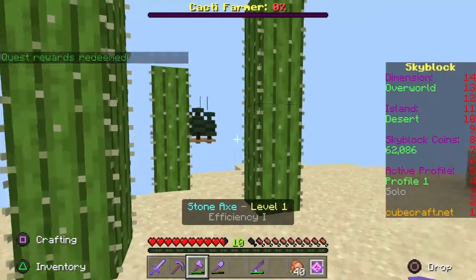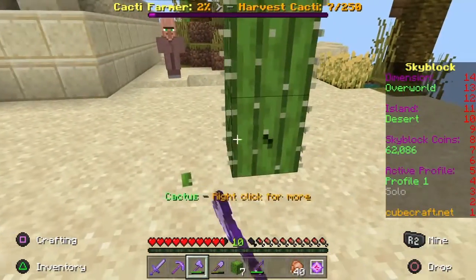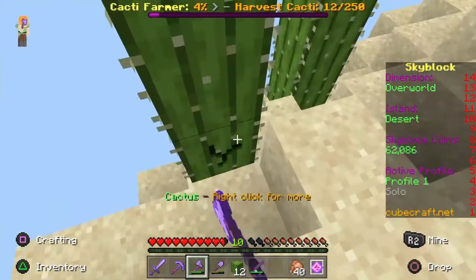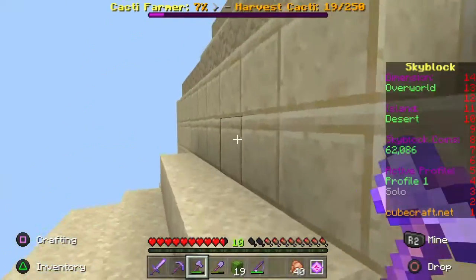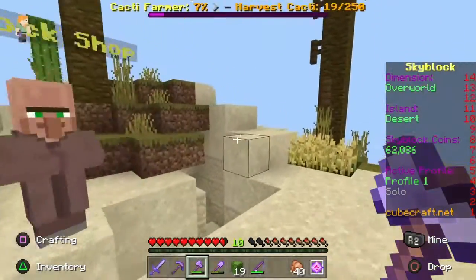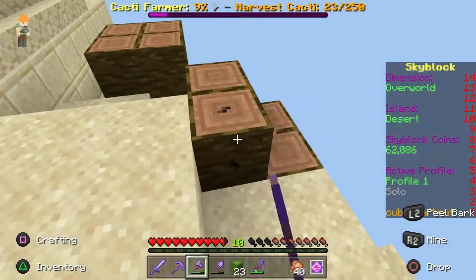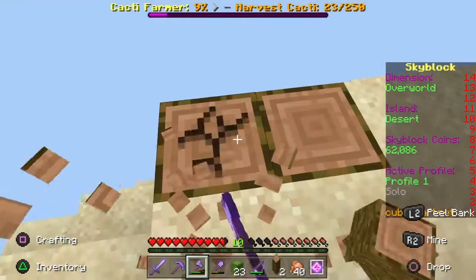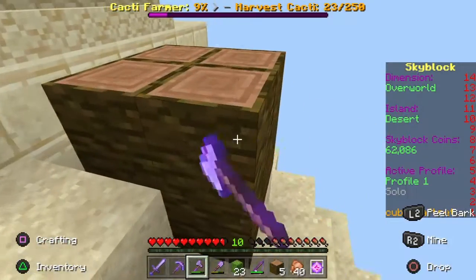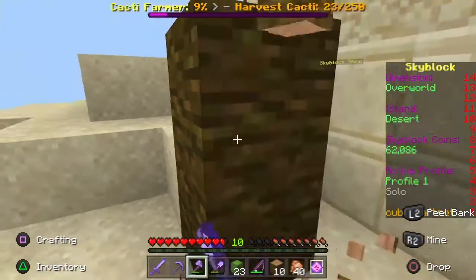Luckily we don't have any new wood we have to chop down, so that's nice, because we don't have to gather 1,000 logs for this quest. I'll probably gather up all of the sand — literally every single piece of sand. Other than the cactus and sand, I don't even know if I'll mine the trees because I don't really need the cocoa beans or the logs.